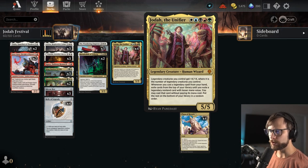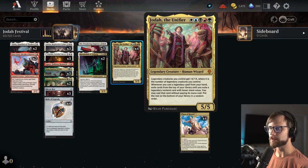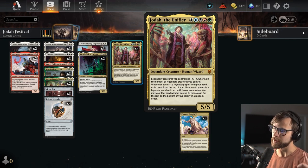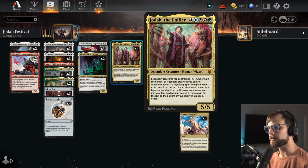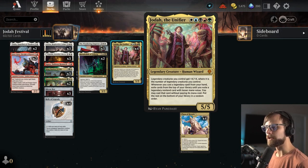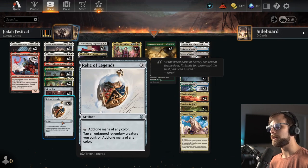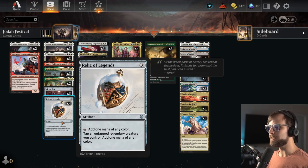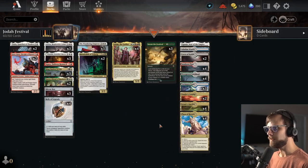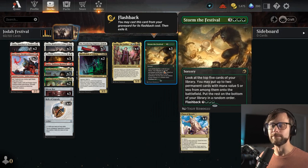Jodah is a 5/5 for five mana. Legendary creatures you control get +X/+X where X is the number of legendary creatures you control. Whenever you cast a legendary spell from your hand, exile cards from the top of your deck until you exile a legendary non-land card with a lesser mana value — you can cast that card without paying its mana cost, then put the rest on the bottom of your deck in any order. That, mixed with Relic of Legends — which taps for any color and lets you tap legendary creatures to play more stuff — basically means we're trying to ramp into a ton of legendary creatures and then ideally get to a Storm the Festival to get even more. That's basically it.